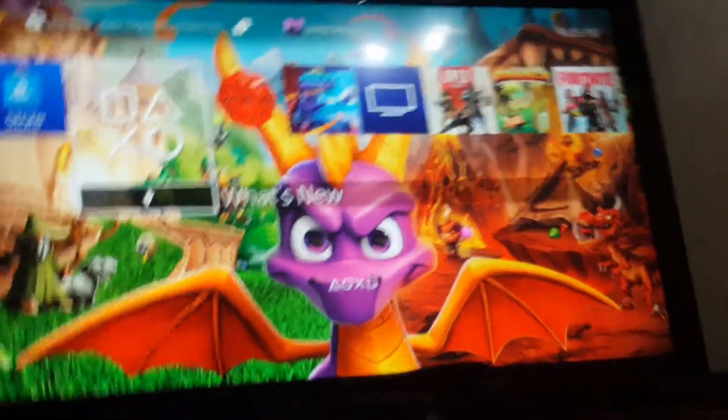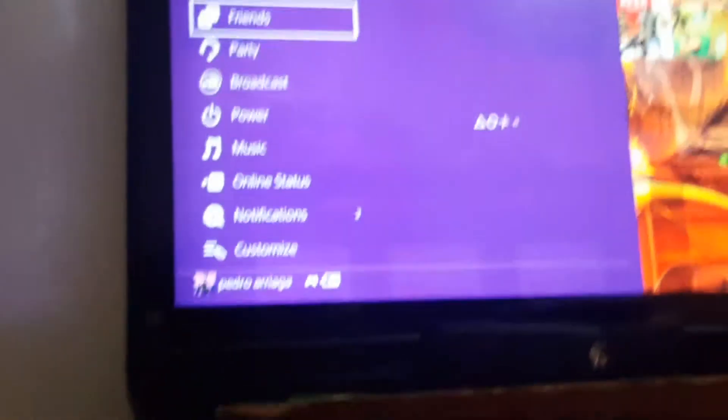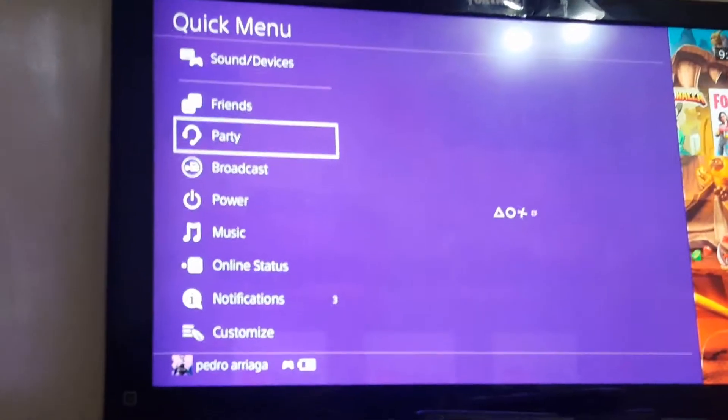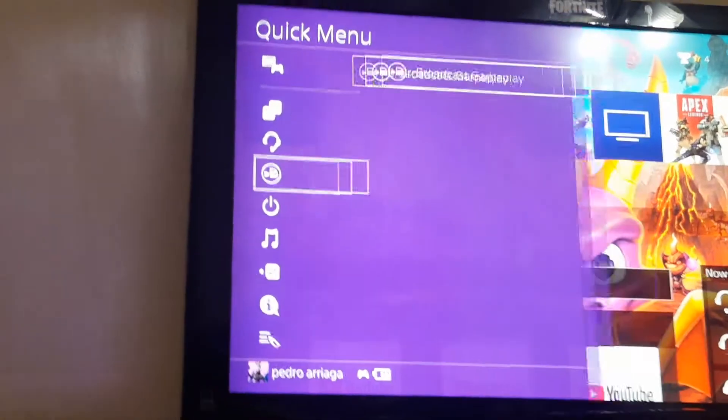So then what you're gonna have to do, you're gonna have to be pressing the PlayStation button until this little menu pops up. Then you're gonna have to go down and there's gonna be something called broadcast.